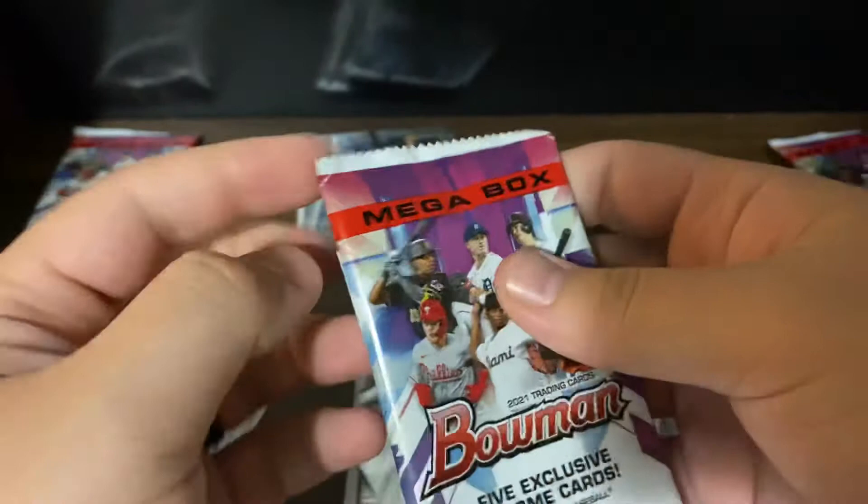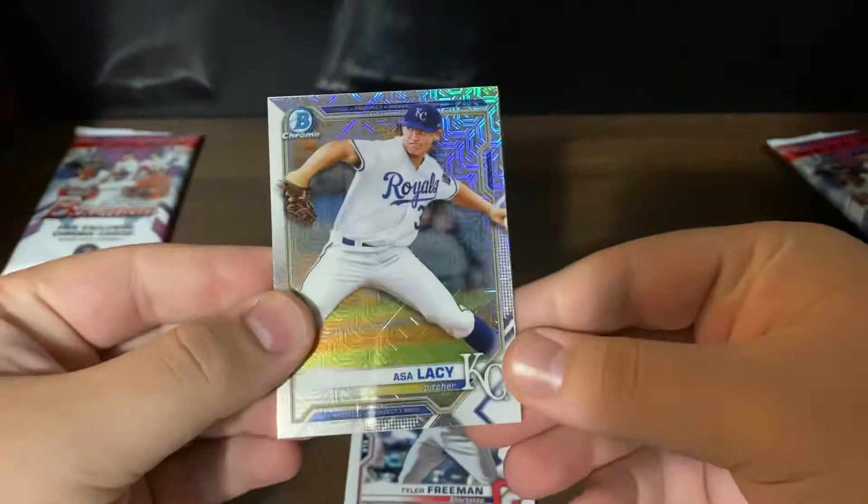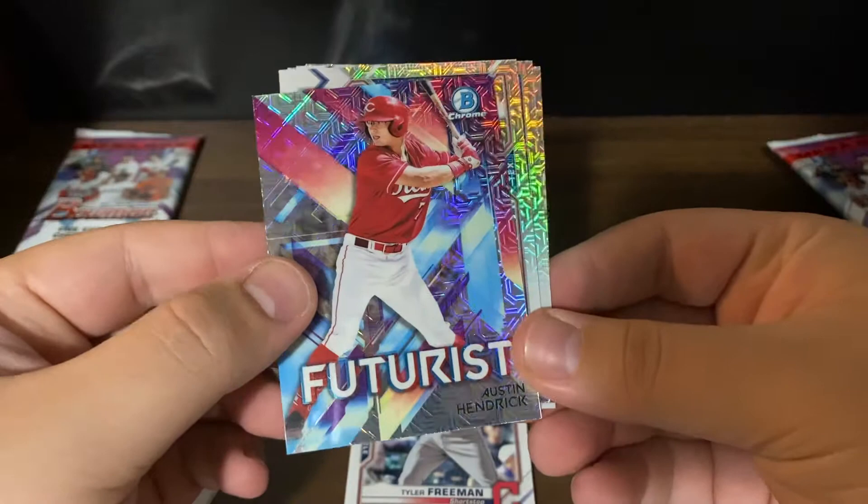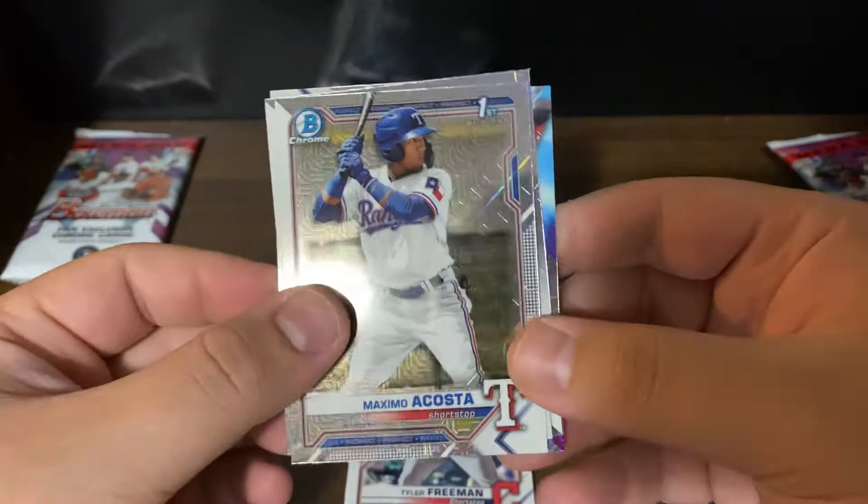For our first mojo pack: Asa Lacy mojo, Xavier Edwards, we have a Futurist, Austin Hendrick, a Maximo Acosta Bowman First, and Zach Veen. There we go — that ain't bad. The best Bowman First would be better but we'll take what we can get.